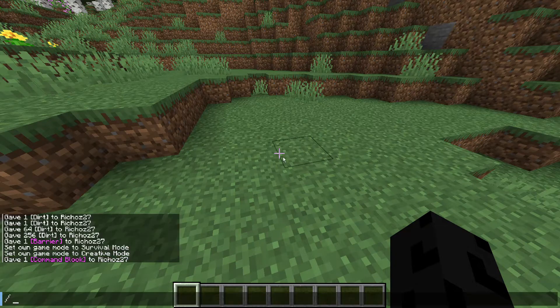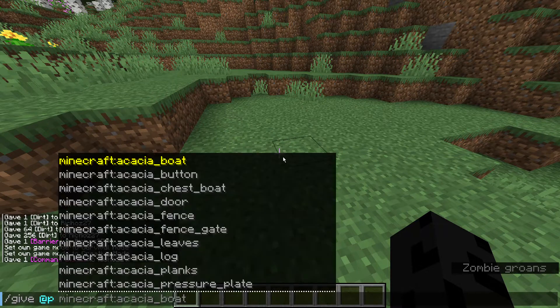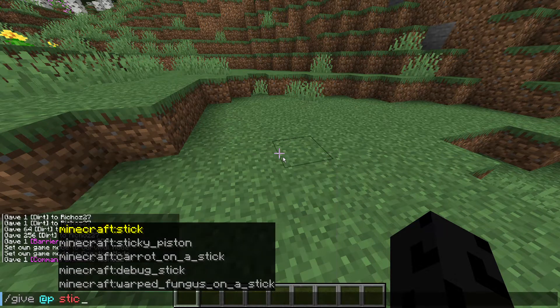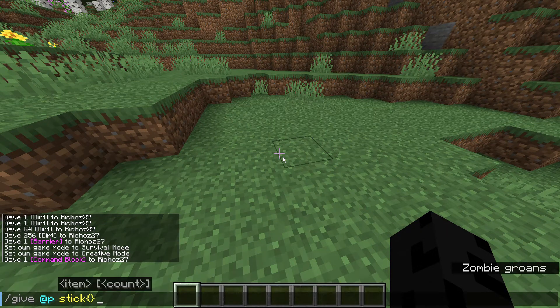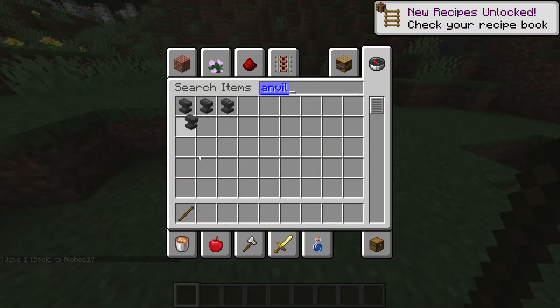Now let's get into the complicated stuff. You can type slash give @p and say you want a stick with knockback 5. Well, if you try to just do that normally, you just get a regular stick. You'd have to use an anvil to apply knockback.